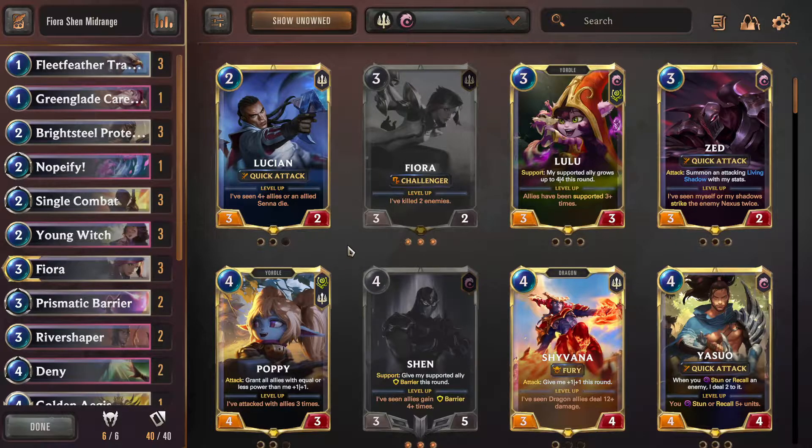Hello everybody! Today I'm playing an old Fiora Shen deck, probably from just Foundations before any expansions came out when I first got into the game. It was really meta and it was fun - one of my favorite decks to play. I updated it a little bit. The original deck was by Boozed by God, and then I did a net deck from Monkey and added a few of the newer cards into it to mix it up some.